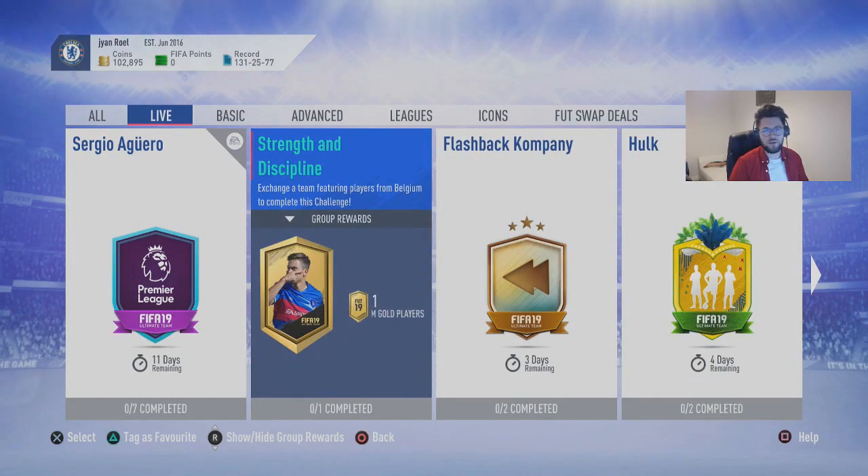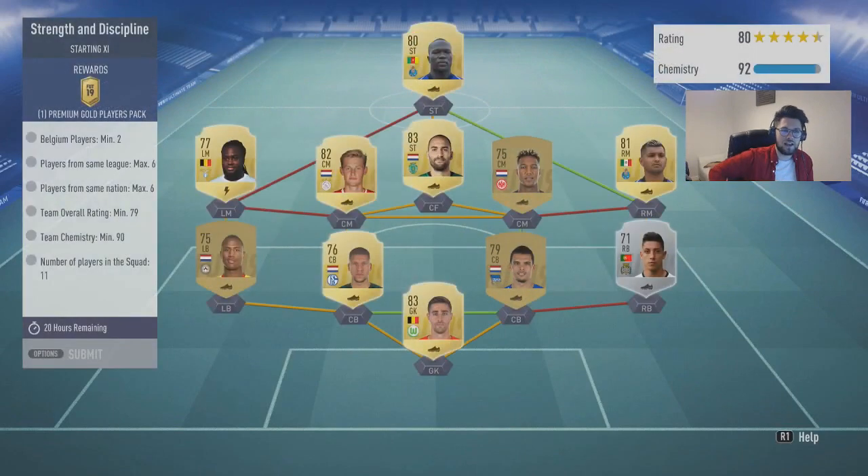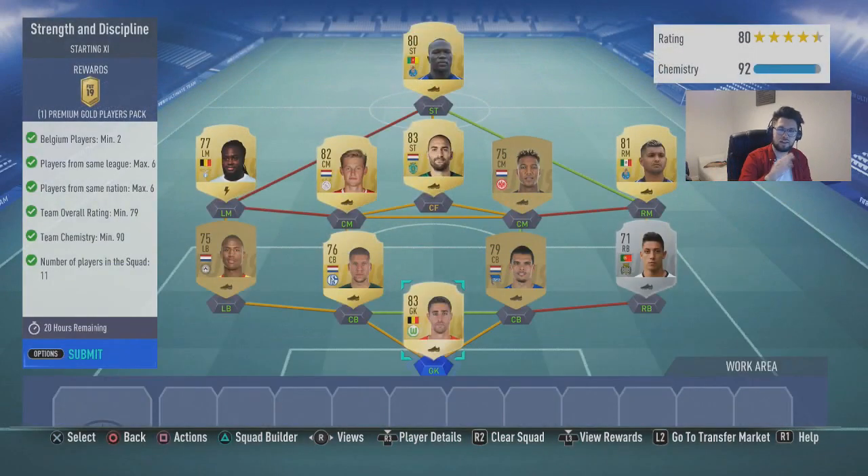So for this one you get a premium gold players pack, which, you know what, it's not the worst pack in the world. But we're going to go into this SBC. For this one you need two Belgian players at the minimum, players from the same league maximum six, players from the same nation maximum six.